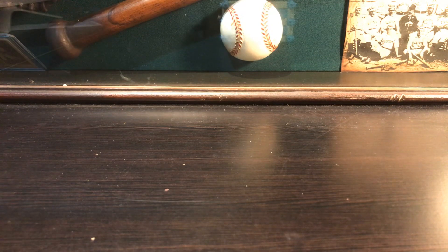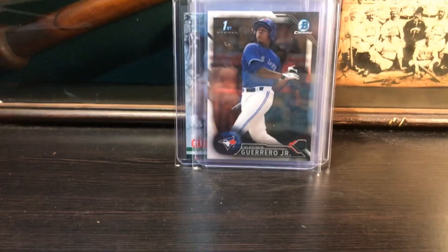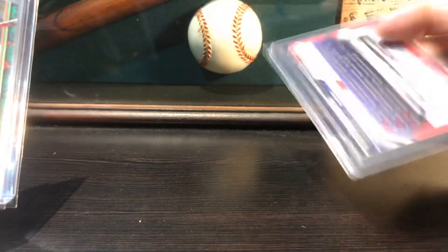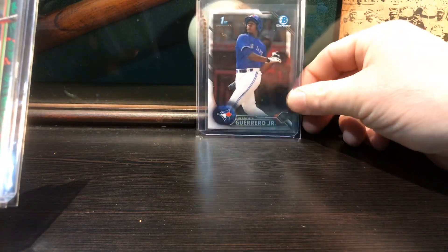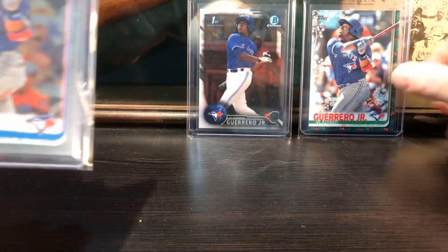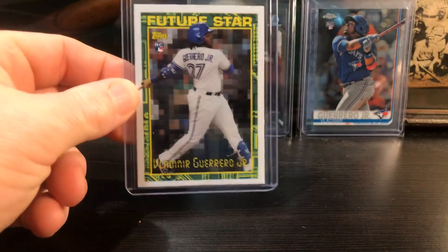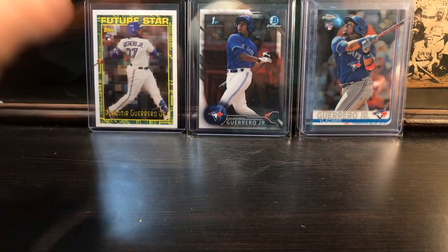The first slot, first row has Vlad Guerrero Jr. cards on the front. We're going to look through these - there's his Bowman Chrome first Bowman card. I would consider that a rookie card but people call it a prospect card. There's the Topps Holiday, that's a pretty cool card, and I've got Topps Chrome. I pulled this one out of an Archives pack - pretty cool, I like that card a lot.